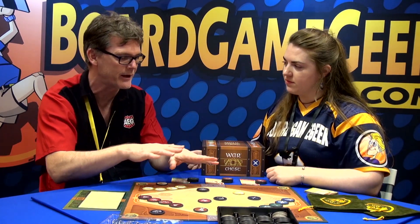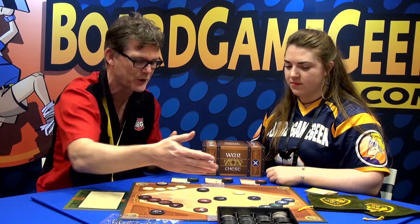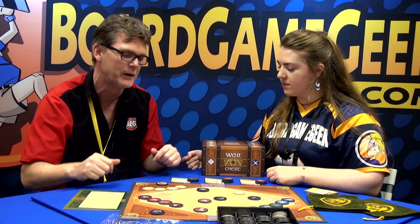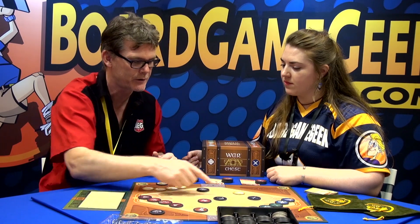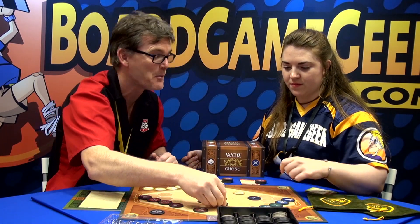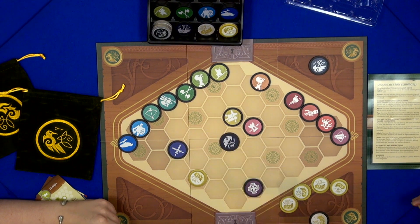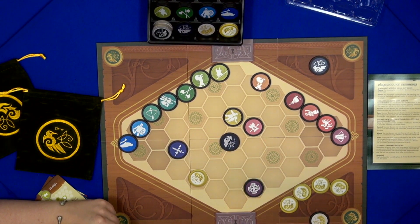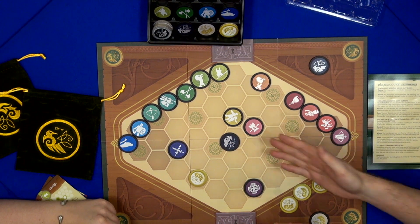Like medieval units, they do essentially different things. The light cavalry are very good at moving around the board quickly. The pikemen are very good because when they're attacked, they also destroy a coin from the attacking unit, so they're quite defensive. They're good at holding a position, as are the Royal Guard.